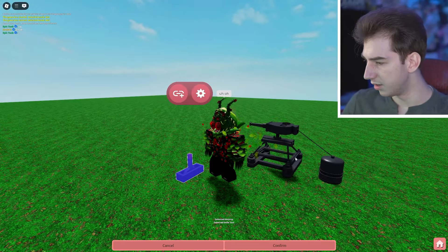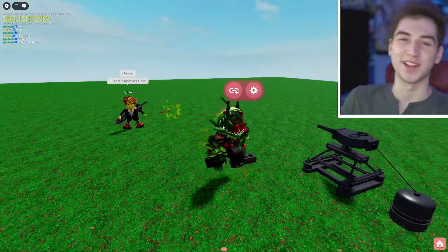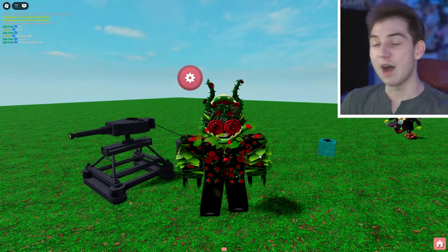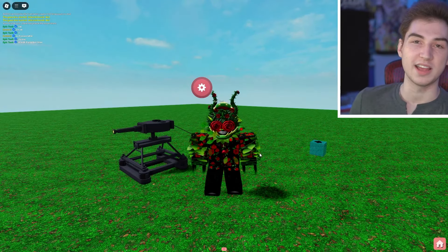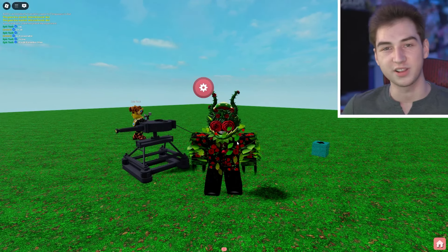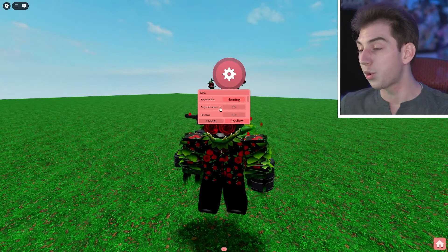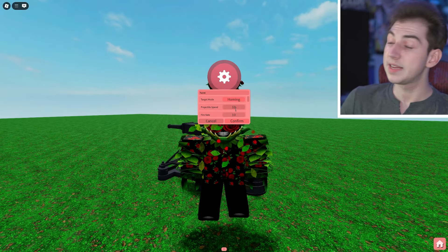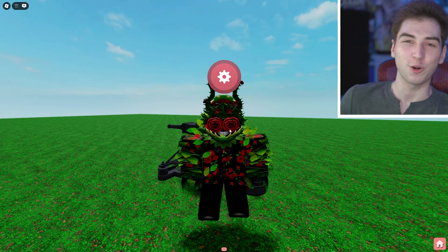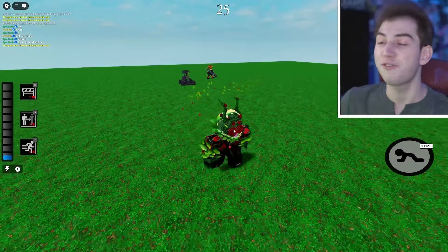You can't power it yet, but it will be added at a later time. When you power on the turret it starts blasting, and when you turn it off it shuts off completely. Under other settings you can change every aspect — for example, projectile speed. The current speed is set to 10. Let's see what happens when we set it to 50 — is it going to make the orbs way faster?